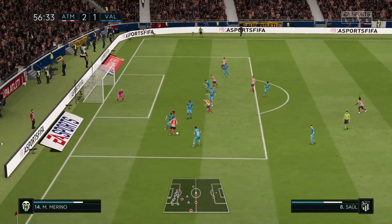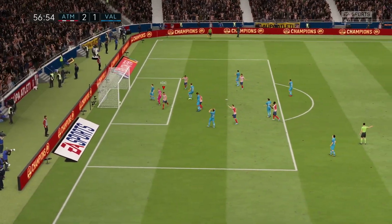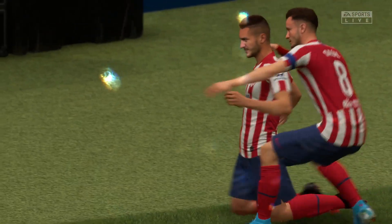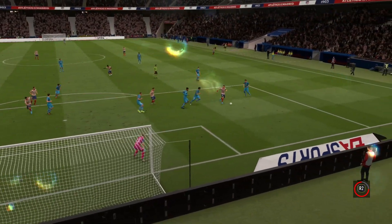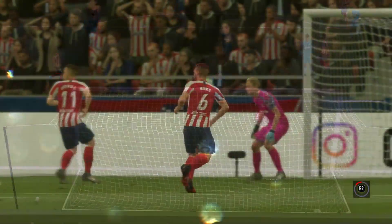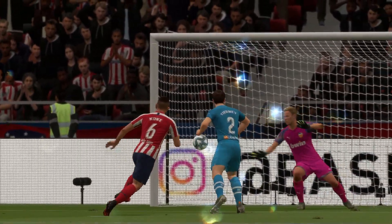That was just incredible by Saul. The two old guards in the midfield - Koke and Saul working together to make it 3-1. Incredible. Take a look at this dribbling - just cuts back outside, drags it across, right on the penalty spot. But Koke, first time finish, unmarked in the box, because they've all run over to Saul to try and stop him.